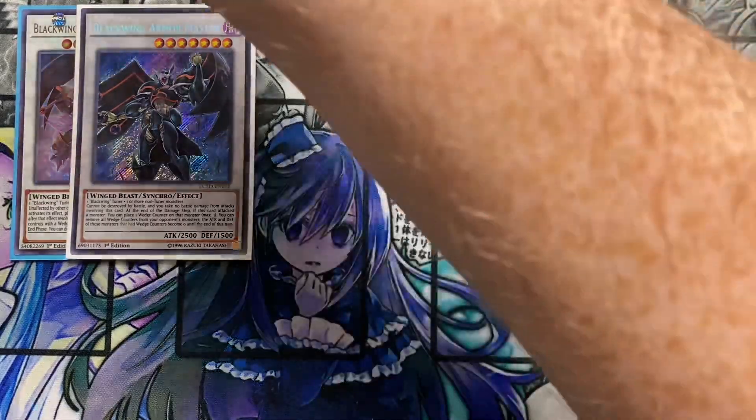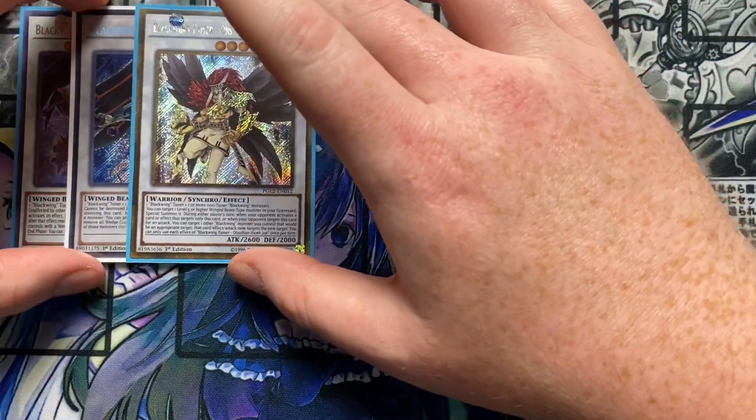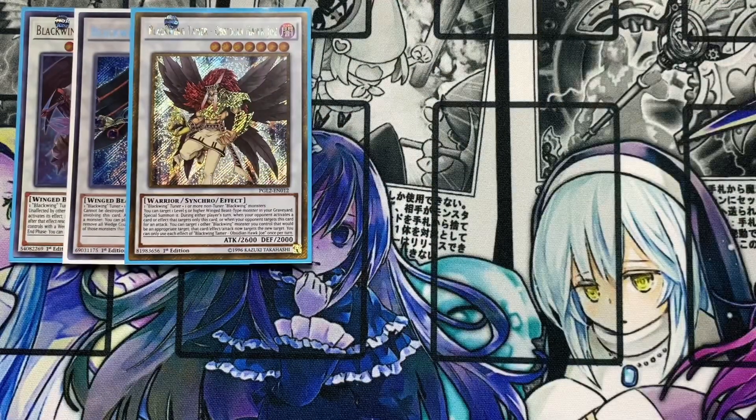Also running one Blackwing Tamer Obsidian Hawk Joe. This card looks so cool and has a great effect — you can target a level five or higher winged beast type monster in your graveyard and special summon it, making it essentially Monster Reborn on a monster. During either player's turn, when your opponent activates a card or effect that targets only this card, or when your opponent targets this card for an attack, you can redirect that attack or effect to one other Blackwing monster you control that would be an appropriate target. You can only use each effect once per turn.